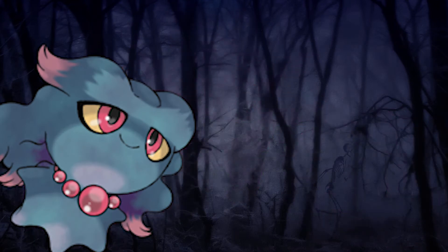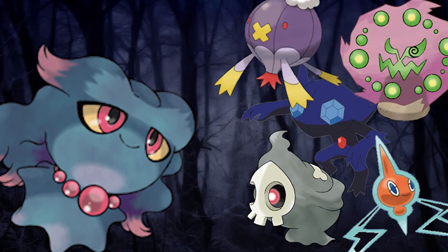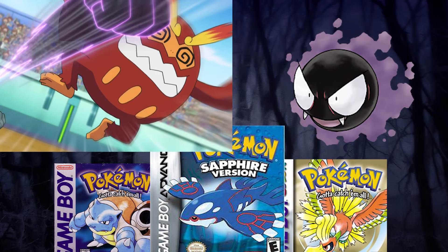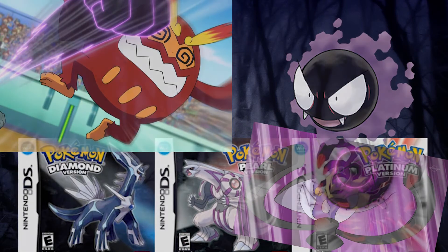Luckily, Game Freak started to catch on and added 14 more ghost type Pokemon as of generations 3 and 4 — a 300% increase from generations 1 and 2. Before generation 4, ghost type moves were all classified as physical attacks, despite ghosts seemingly having no mass — thus, how could they physically attack? This was changed as of generation 4, and moves like Shadow Ball were turned into special attacks.